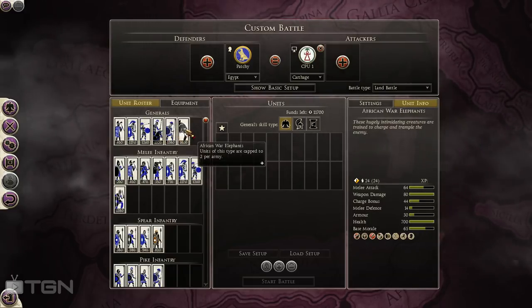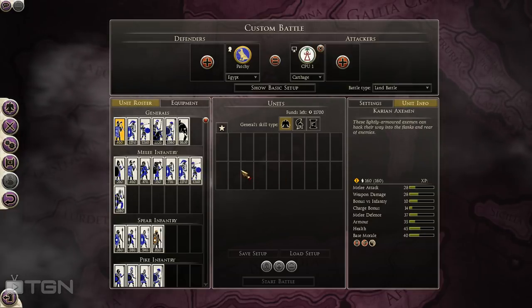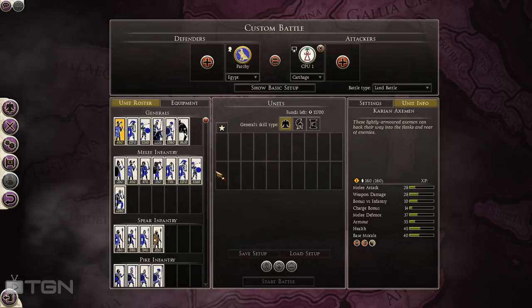You can also pick Ptolemaic Cav or African War Elephants for your general. Again, I like the Carrion Axman — it's a cheap way to get a general, and the upgrades are dirt cheap. You can throw a few upgrades on them if you have money left over. It's just a great way to go.